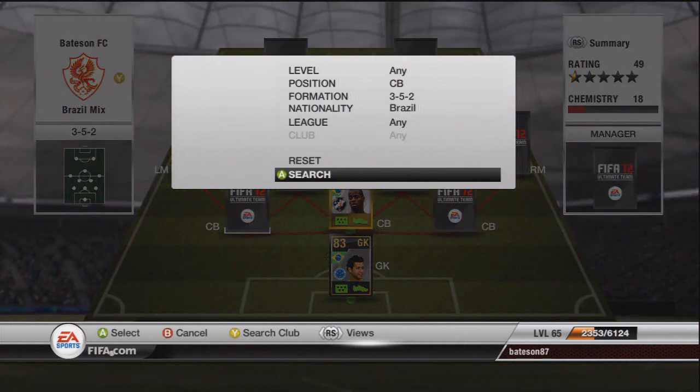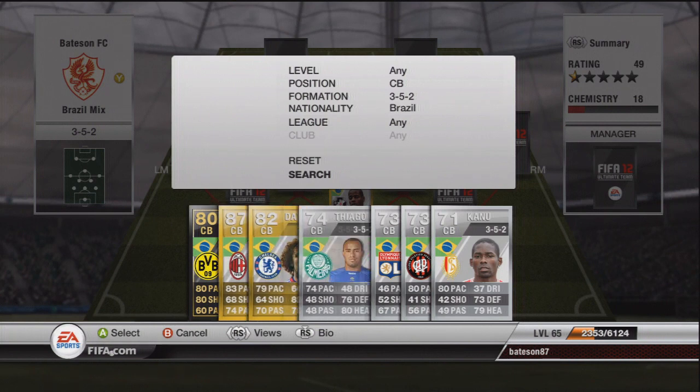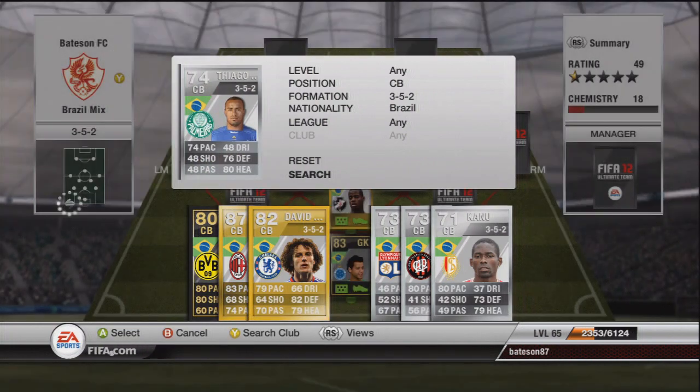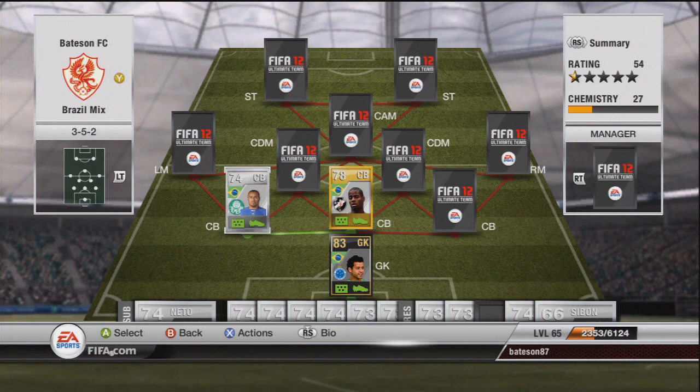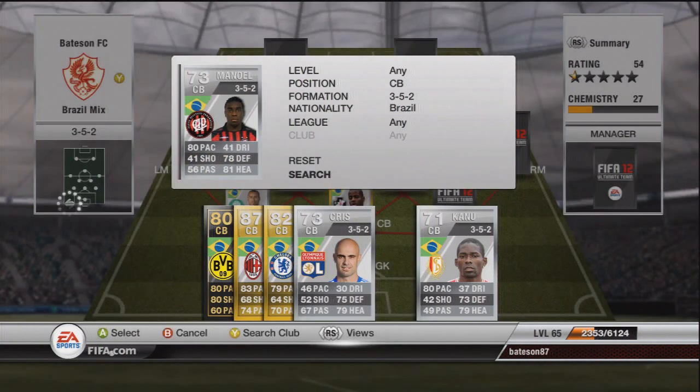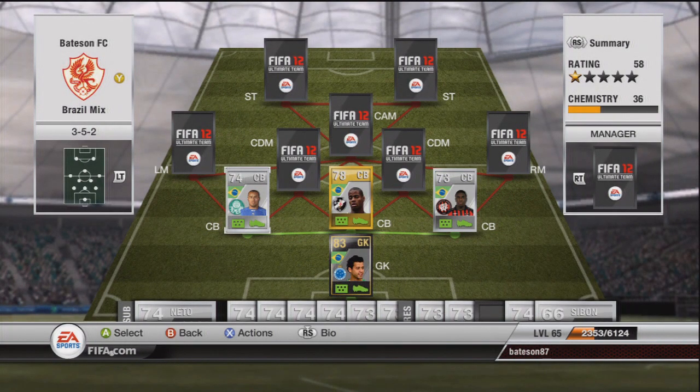The second defender is going to be a silver — Tiago — and you'll see him in a few silver teams, along with Manuel, who is our other center back. Playing a 3-5-2 formation, when you play with three at the back you do need some fast defenders on either side, because you've lost the two wing backs — the left back and right back. So you need to compensate for them, and these three more than do the job.